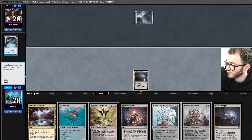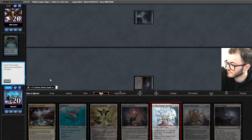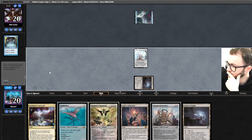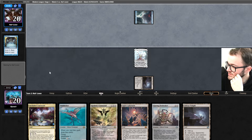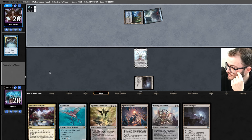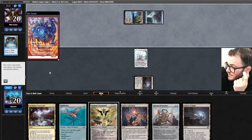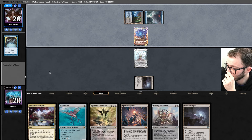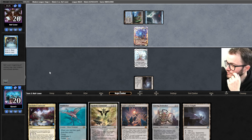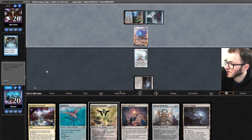Let's go Temple. Same as before — next turn we go Temple, play the Fleshraker. Okay, maybe they're not Death Shadow. Psychic Frog — it's the Frog deck! That's fine, not too bothered about the Psychic Frog at the moment.